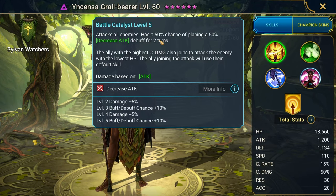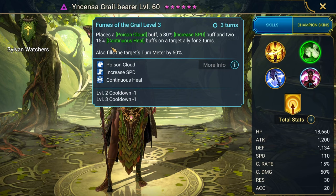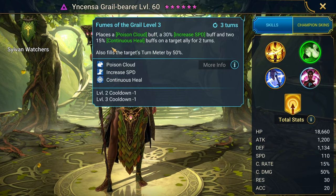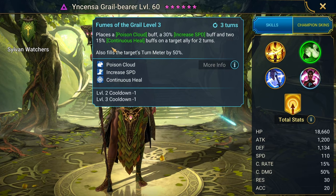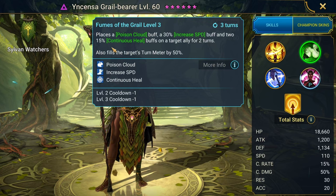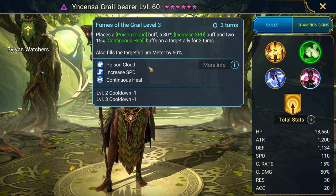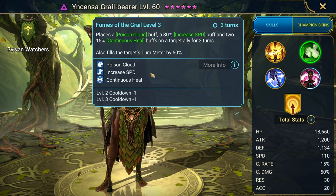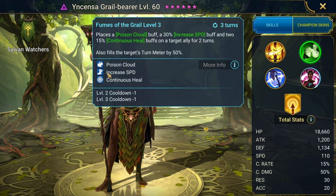Her A2 places a poison cloud, which is pretty interesting because I don't know of any other non-mythical champions that place poison cloud buffs on your team. For those who don't know, the hydra head that places the poison cloud makes it so that no matter what you're going to be weak-hitting — kind of like Feeble. She also places increased speed and a continuous heal on one target.